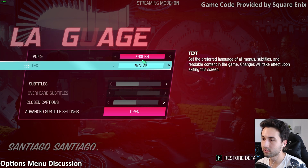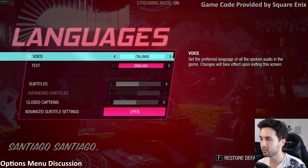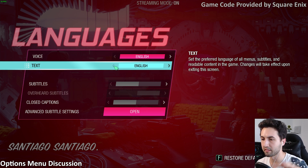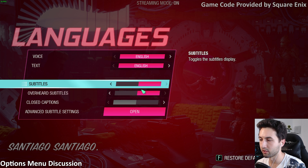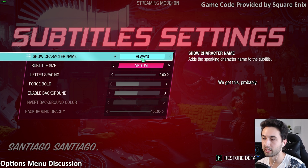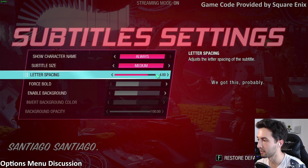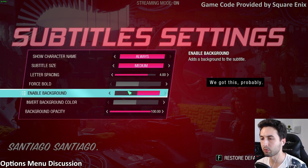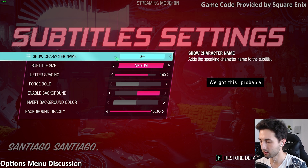On languages, you can change both voice and text — French, Italian, Spanish, Latin Spanish, and many more. It's nice to have this inside the game's options. Subtitles can be turned on or off, and there are closed captions as well. Advanced subtitle settings include showing the character name, subtitle size, letter spacing with a live preview, bold text, and background options — a lot of great accessibility options for subtitles.